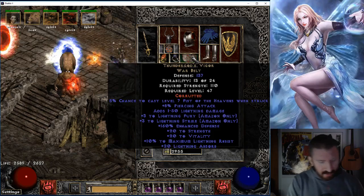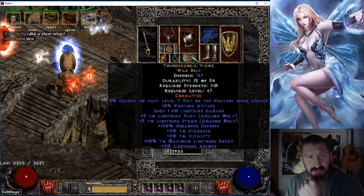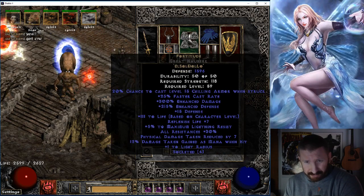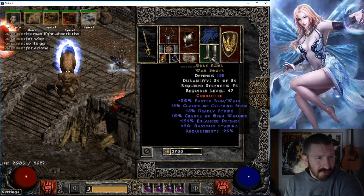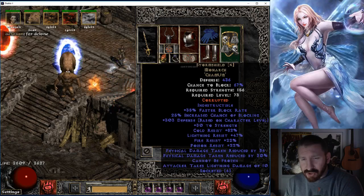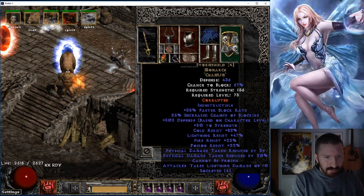T-Gods - what does it have, any additional bonus? It has Piercing Attack. I don't think Blades of Ice Assassin benefits much from that, but better than no corruption. Nice Fortitude. Life gained on hit. Laying of Hands. Max light absorbed. Looks like some CNC Gore Riders, and this solid Storm Shield - put a Cham in there, an Um, for Cannot Be Frozen and for resistances, 22. And then two Perfect Skulls for 34 DR. That is great.